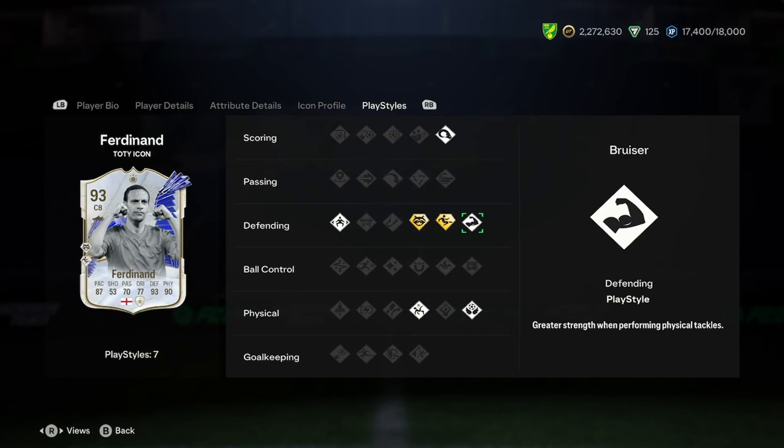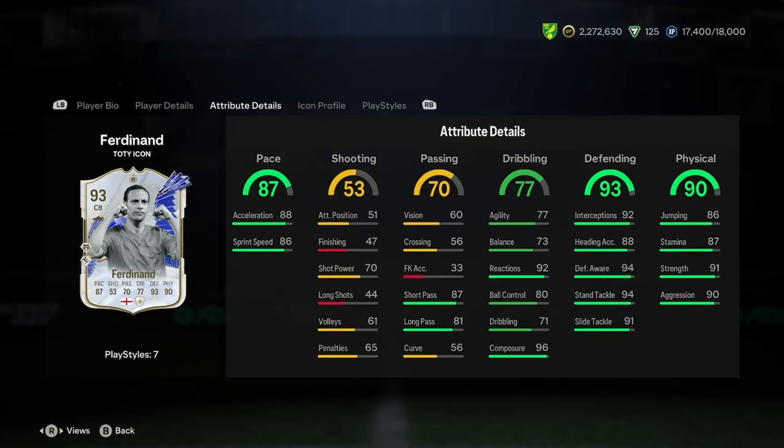Play styles wise, we've got power header, slide tackle plus, anticipate plus, bruiser, aerial, acrobatic, and jockey. In terms of chemistry style, I would be going with a shadow.